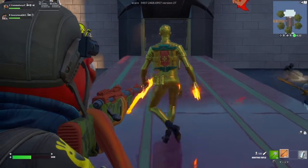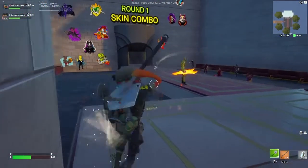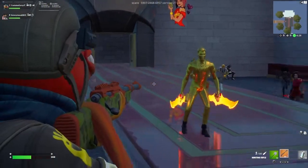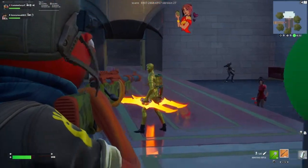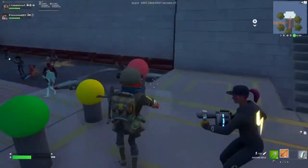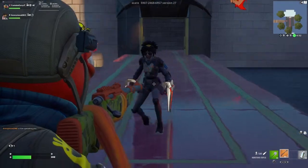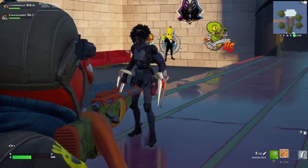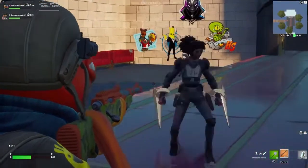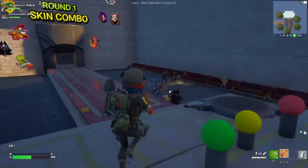Gold Midas - pretty clean, does match. We've got a few Midas skins. Pickaxe is kind of a bright gold, back bling does kind of match overall. Not my favorite though. Let's go - check out your combo. Pickaxe not sure if that matches, back bling blue/pink - not bad, but I do prefer the other Slone skin we saw. Ggs to that one.